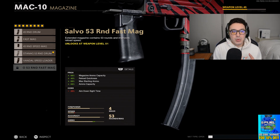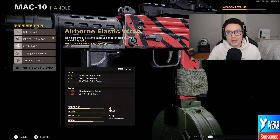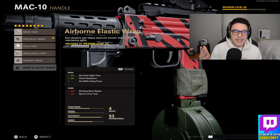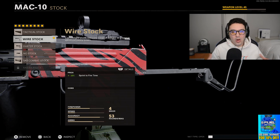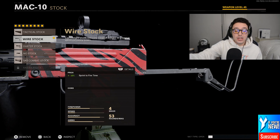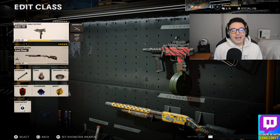For the magazine, I have the 53 Round Drum. I don't have the speed one unlocked just yet, but as soon as I unlock it I'll switch it out so I can reload a little faster. The Drop Shot Wrap is what I'm rocking — I don't have the Airborne Elastic Wrap yet, which is my favorite attachment in this game, so until then we'll rock the Drop Shot Wrap. Last but not least, the Wire Stock gives a 10% increase to sprint-to-fire speed with no cons, which is why I'm running it. That covers all the attachments for your MAC 10.